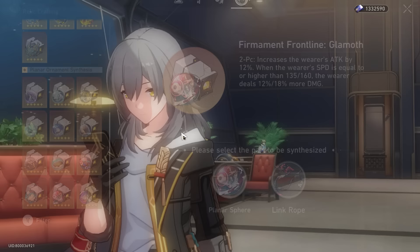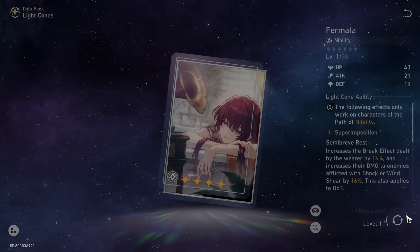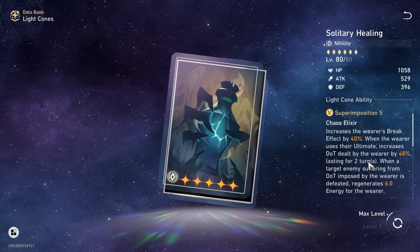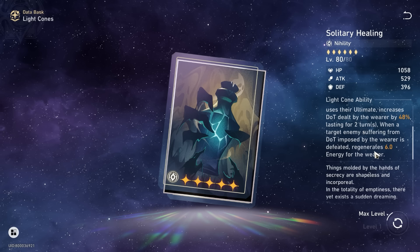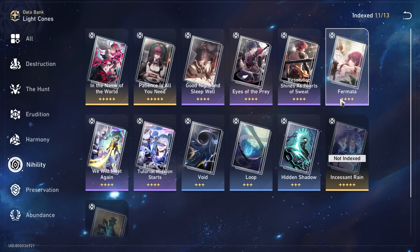That covers Relics. Now let's talk about Light Cones — there are many varying options in version 1.6. The safest free-to-play option is Fermata, which gives you 32% break effect and 32% Shock and Windshear damage bonus. This can be found in the Light Cone Shop for Memory of Chaos or in the Parlor Car — totally free. Solitary Healing is also pretty nice: it gives Break Effect if you're building a bit toward break, damage DOT increase, and some energy refund. Very, very versatile.